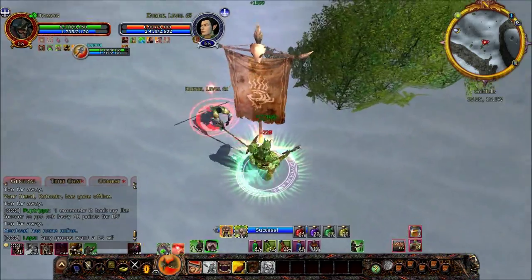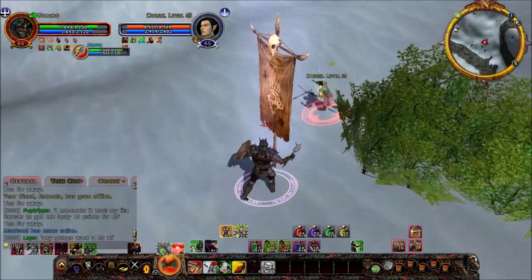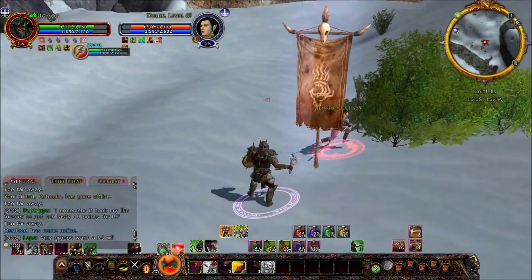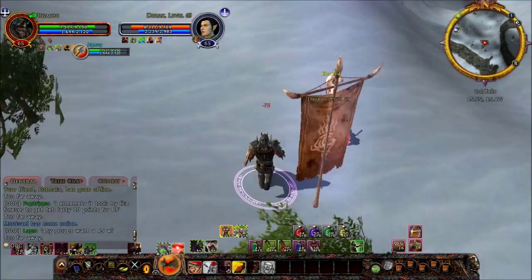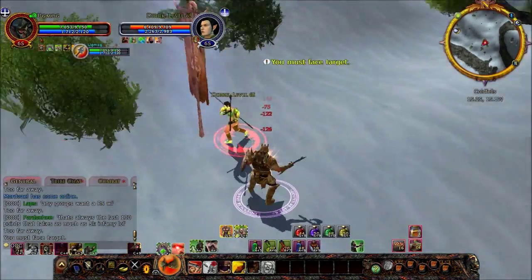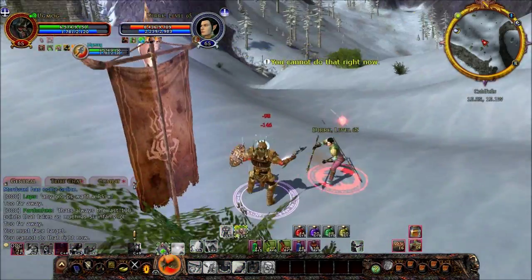If you can notice the buffs that we're stacking: Dirk has the regeneration buff, which only helps in combat, so that's really not affecting the fight. He's got trail food and regular food. I have got regular food, as you can see when it pops up as the bleeds are gone. So basically we're even there. The trail food gives him a slight advantage in buffs, but otherwise it's pretty even.